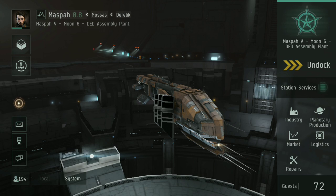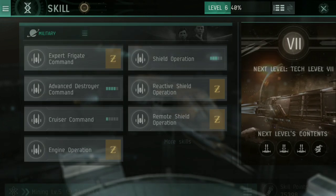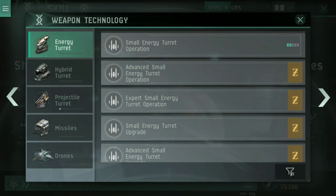So you've got a cool ship fitted out with some awesome guns — what skills are you going to need? Up here in the top right, if you tap this little icon it takes you to the full skill tree, which makes it much easier to find things. If we go to weapon technology, this will depend on what type of turrets you're using.